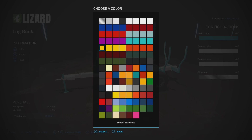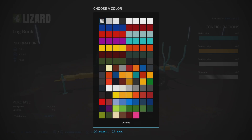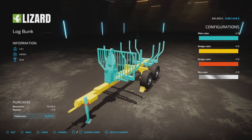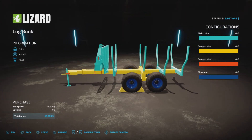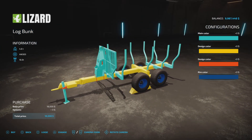Design color — we'll make that yellow. That's the frame. Design color number two, we're going to make that orange, and you can see those are the little tie-downs and so forth. Then a rim color — we have all the different colors, let's make that dark blue. No charge for the colors, so that's nice.